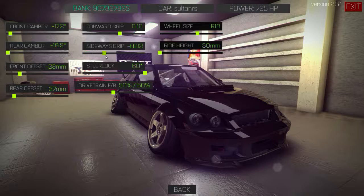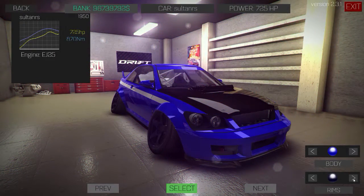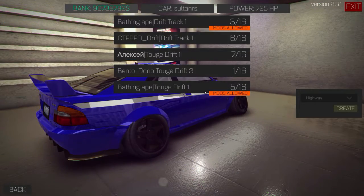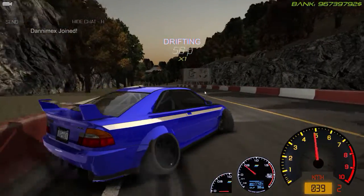We're going to do sideways grip at 20 and forward grip at 10, and put it in full rear-wheel drive. We're going to change the paint up — let's put blue. I've never tried a blue car in this game. That looks actually very decent. Someone made another game session — looks like it's the same guy, Bathing Ape.